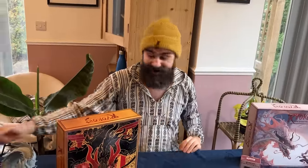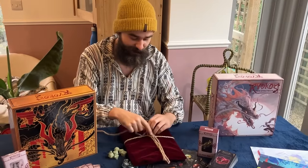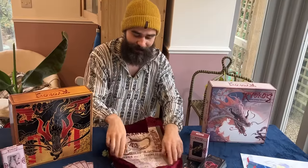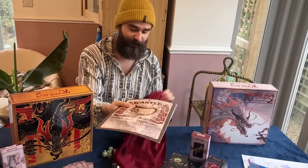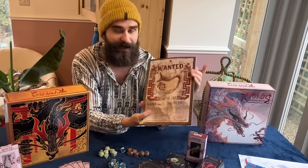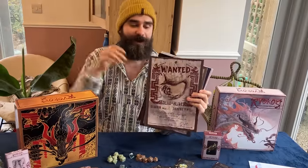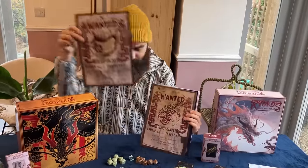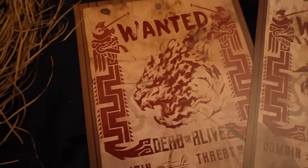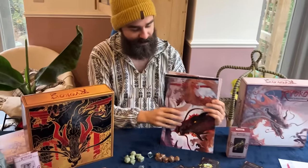Let's talk about the handouts. This packaging isn't final - in the actual product these handouts are going to come in a black matte envelope to keep them protected. So the first handouts are the wanted posters. These are things you can give to your players or that they'll find hanging on a tavern wall or in the middle of town - these are the adventure hooks. It's like a wanted poster, then you have a picture of the kaiju. We've got one here for Bakurio and one for another kaiju, and there will be one for every kaiju in the book. These are just pre-production samples.